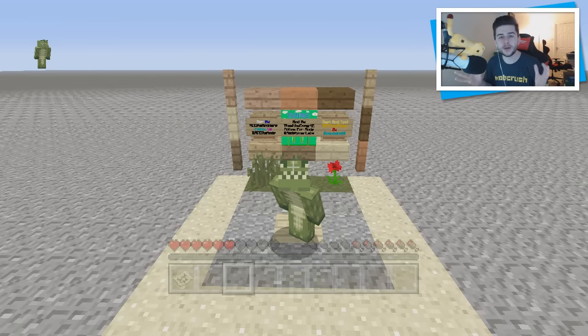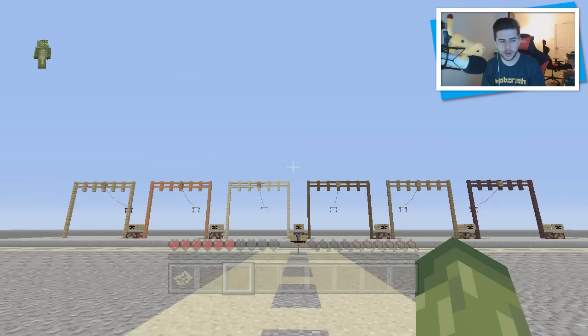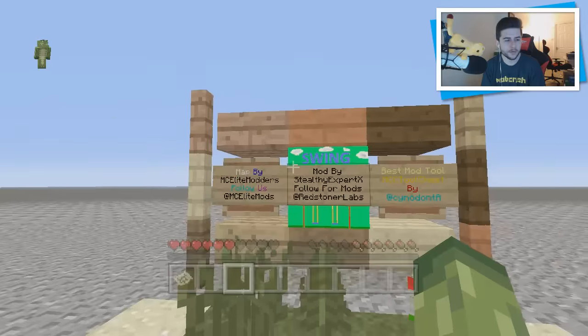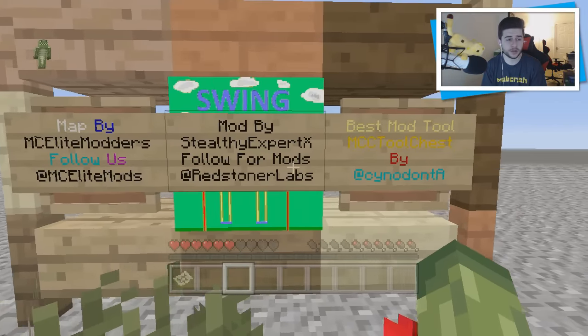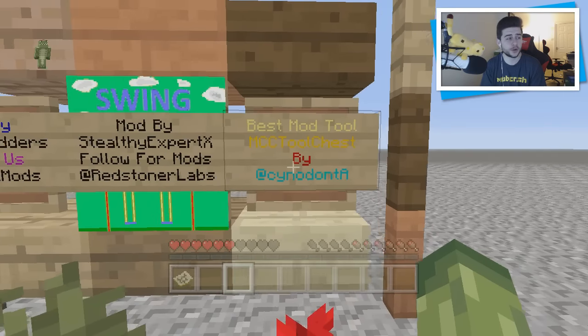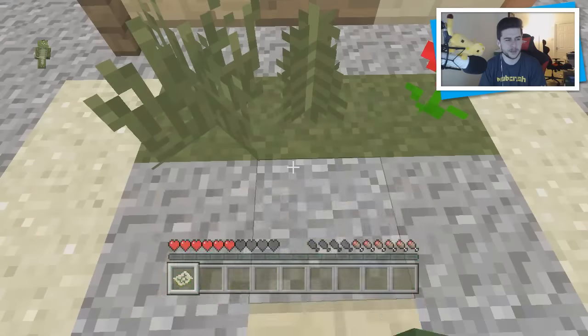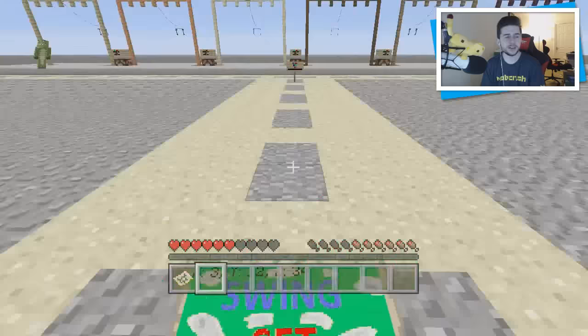This is available on PlayStation and on Xbox — the downloads are in the description. There aren't really that many great mods in the community, but this one really baffled me because it's a fully functional swing mod. You can see the swings over there. It's done with pigs, but you can stop and start the system. The map itself was created by Stealthy Expert — you can follow him on Twitter, and there's also a mod tool.